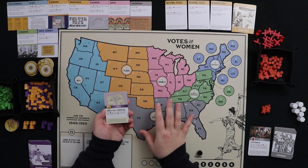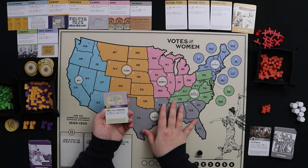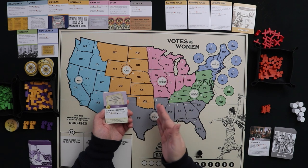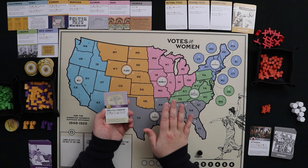If a die roll is unsuccessful, you discard the card and nothing happens — a wasted turn. However, if you have buttons and get a bad roll, you can spend a button to roll again. Note that if you rolled multiple dice, spending a button forces you to reroll both dice — so if you liked one roll and not the other, you'll have to decide whether to reroll them both.